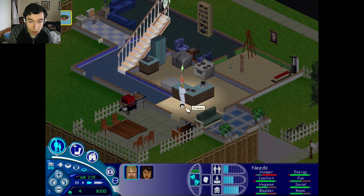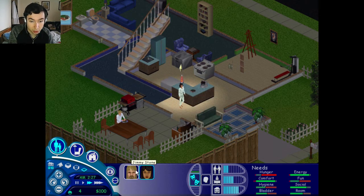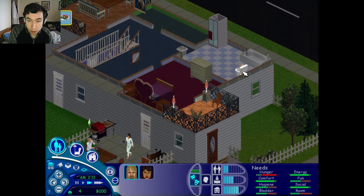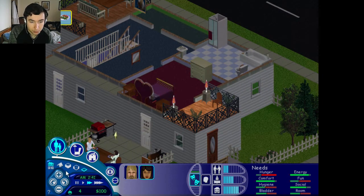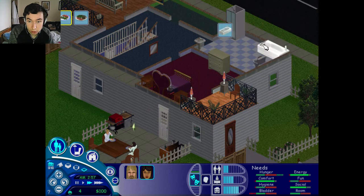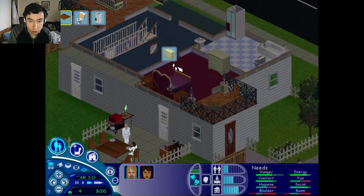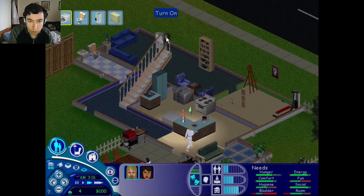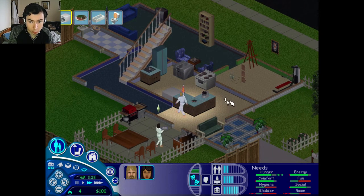We need to get the kitchen unit sorted as well. Excellent — so we can come sit out here, and that's quite nice I think. So Jimmy — take a shower, clean up everything else, take a bath. When you're done with the shower, we did repair that, good. Change for work, come downstairs, turn on some TV. We need to get rid of those as well at some point.